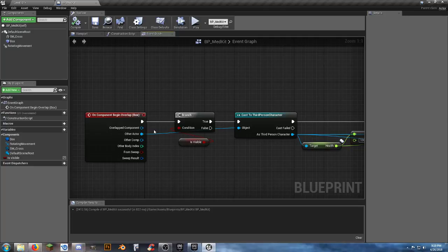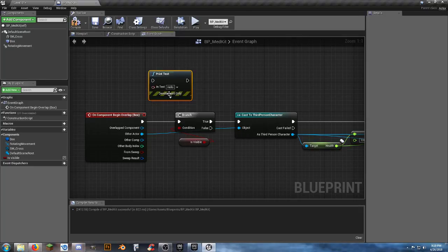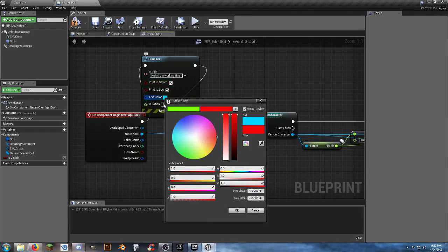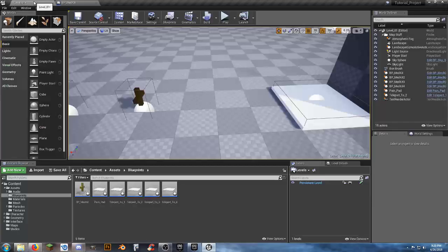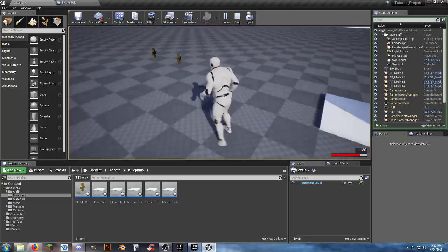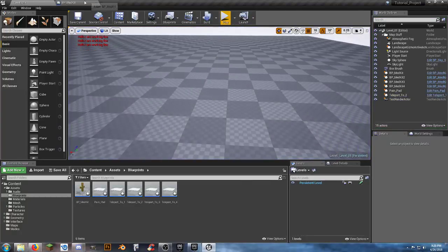What we're going to look for is when we walk over the pain pad and then walk over the medkit - we should see a 'hello, I'm working fine' message. We can see that whenever we walk over it, that part of the blueprint is actually working. Let's try it again with full health - still, whenever we overlap it's working fine. When you have a problem, just break it down and keep moving the print string along to find where it stops.